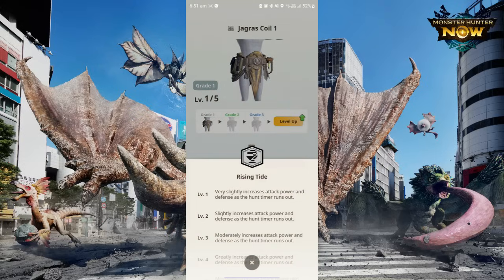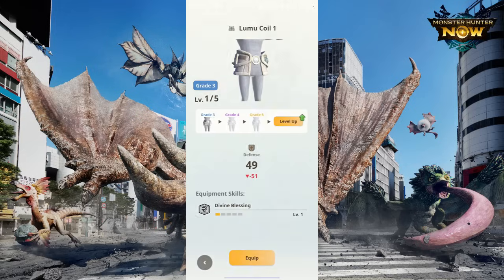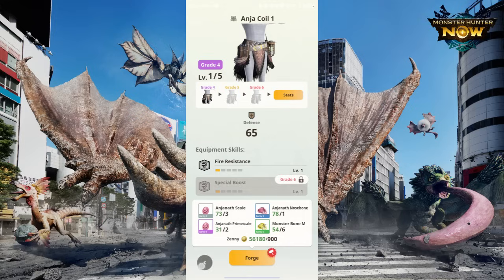You could also use Great Jagras Waist for Rising Tide, which increases your attack as the time goes down. If you would prefer to play it safe, you could use Paolumu Waist for its Divine Blessing, Anjanath Waist for Special Boost, or Raytheon Waist for Burst. Burst works best if your LBG has Slicing or Pierce ammo, as both do five hits per shot, making it easy to activate.